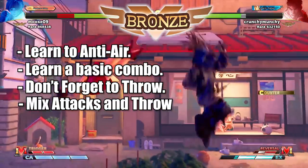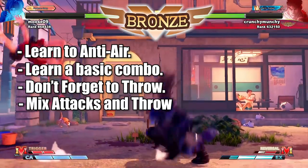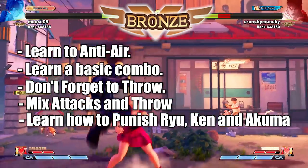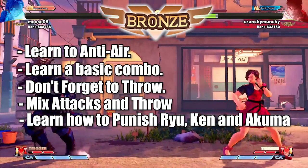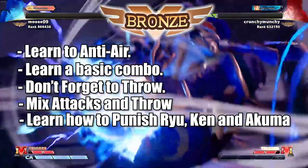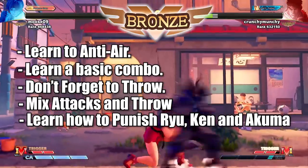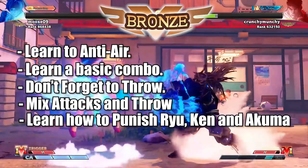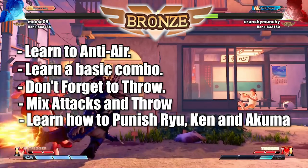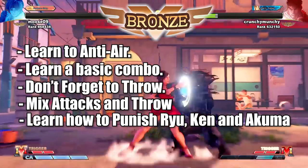Finally, learn how to punish the Shotos — Ryu, Ken, Akuma. They are so popular in Bronze that you need to know what you're doing against them. Know their moves: if Ryu does a yolo Tatsu and you block it, do your one basic combo. If Ken does a heavy kick Tatsu, learn how you can stop or punish it on block. If you know how to fight Shotos, you can get out of Bronze before you know it.